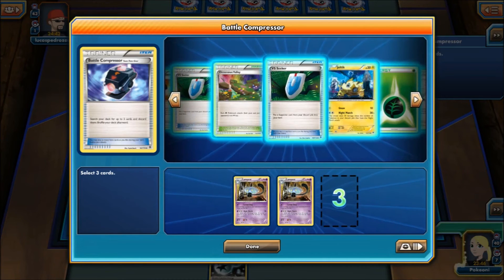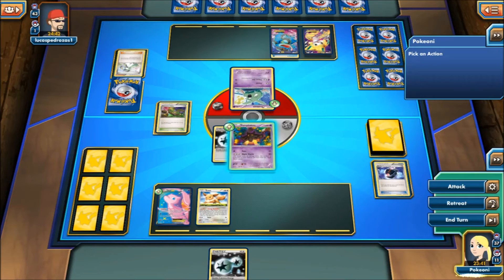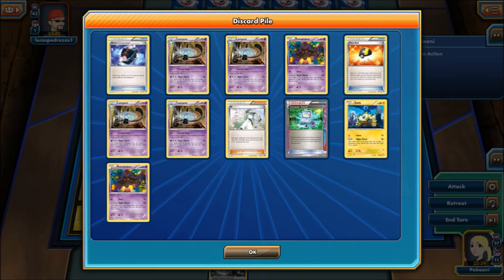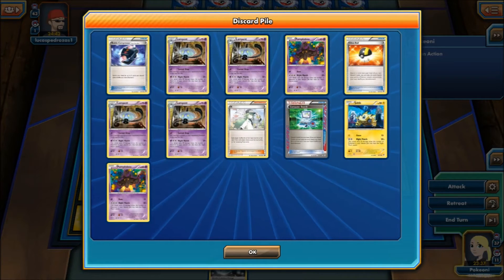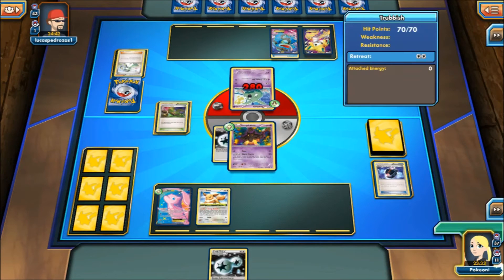Joltik — I learned from last game, we need to keep Joltiks. I don't think he's playing Darkrai. Oh, there are four Lampets right here — one, two, three, four, five, six, seven! So already swinging at 140 turn one. Goodness. That was a pretty good turn one if I say so myself.